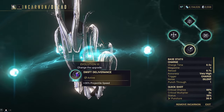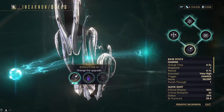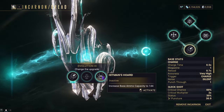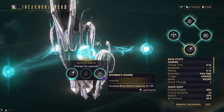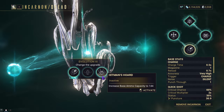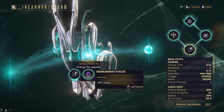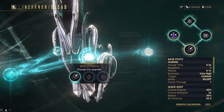Evolution 3 gives you Swift Deliverance, Marksman's Focus, and Hitman's Horde. Swift Deliverance gives you plus 30% projectile speed, Marksman's Focus gives you minus 30 zoom, and Hitman's Horde gives you more ammo, up to 144 — and this is multiplicative with ammo maximum mods, so you could keep going with ammo. This is all dealer's choice; I prefer the projectile speed, but pick your poison. We'll be going with Swift Deliverance.